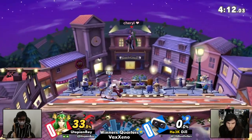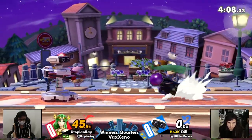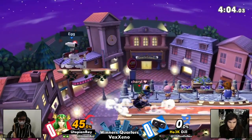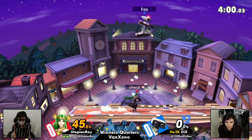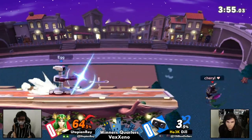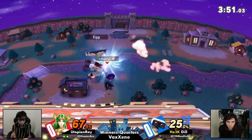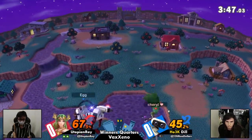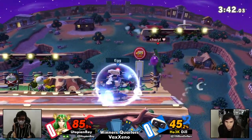That is exactly the kind of situation you have to think about at all times, and even if it doesn't happen it's scary. For those who don't know, that's the sort of situation that can degrade quickly into an offstage Roto Arm combo killing Utopian Ray at 50% or less. Dill is there with the laser — that's a trade in their favor. And there it is — that single neutral-air to start the combo, and Utopian Ray doesn't feel scared at all.